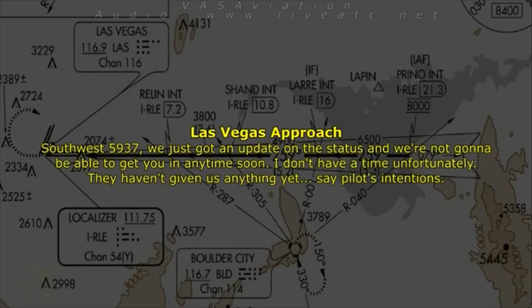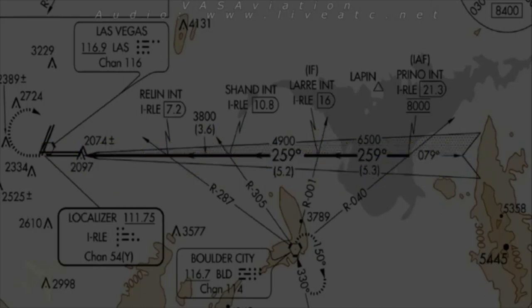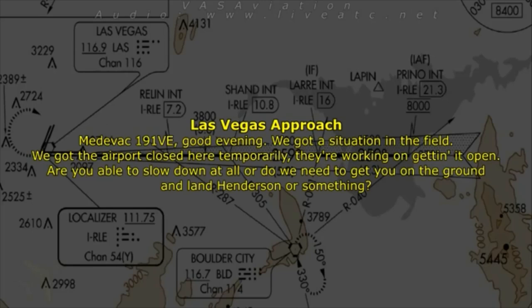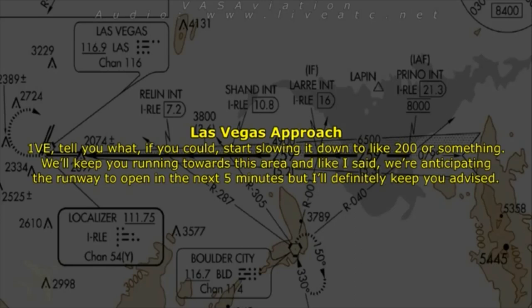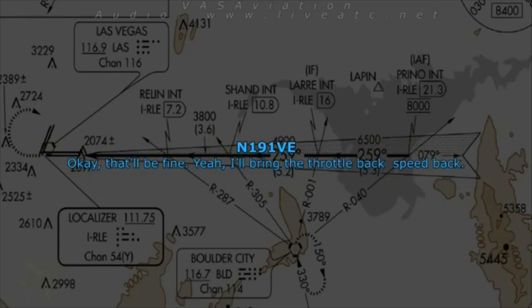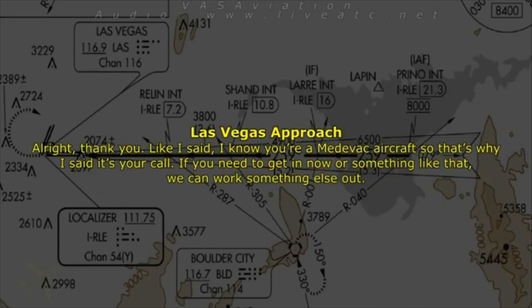Southwest 5937, we just got an update on the status. We're not going to be able to get to it anytime soon — I don't have a time. Say pilot's intentions. One Victor Echo, Las Vegas — we've got a situation here in the field, our airport is closed temporarily. Are you able to slow down, or do we need to get you on the ground at Henderson? We can slow down. Slow to about 200 knots — we're anticipating runway open within the next five minutes. I know you're a medevac, so that's your call if you need to get in now.